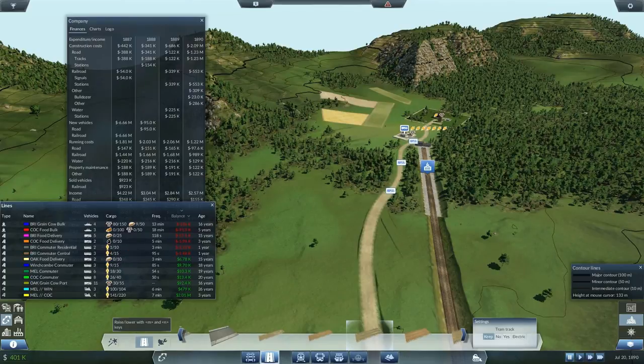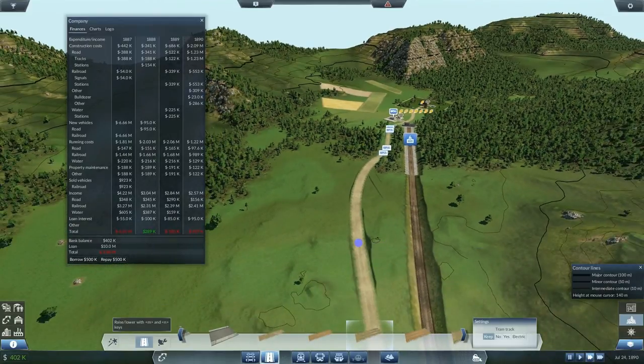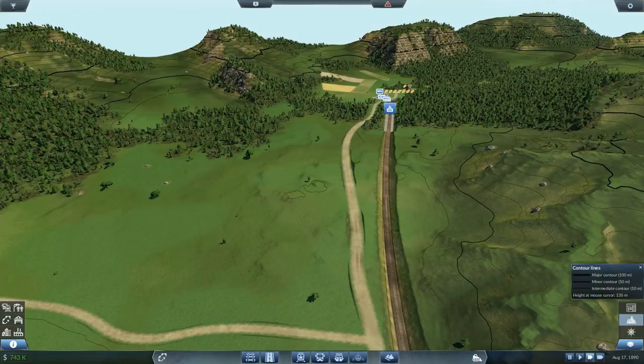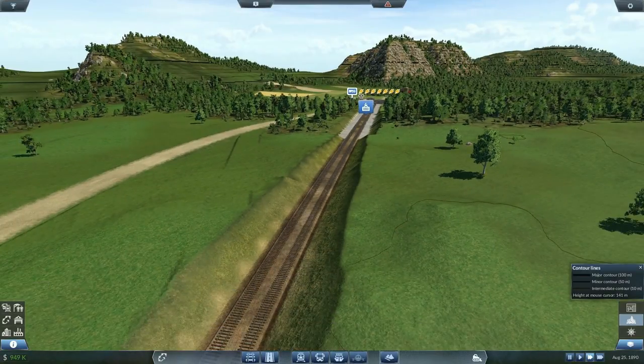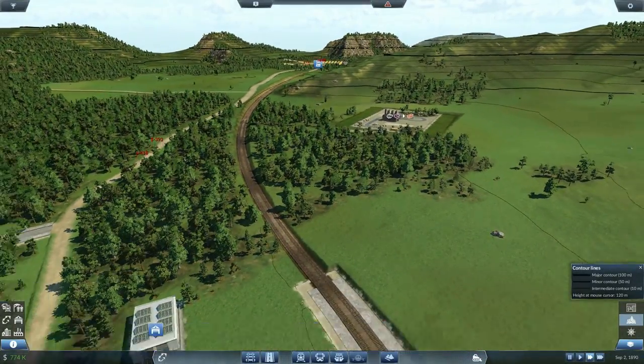My lines are more or less profitable, it's not that anyone is generating a huge loss. But I still need to redo them because this goods transport is horribly inefficient — it's just generating costs for the ships waiting when ships could actually be shipping real goods like cows. That was the whole point of our previous episodes: cows on the water. So — diamond crossings.